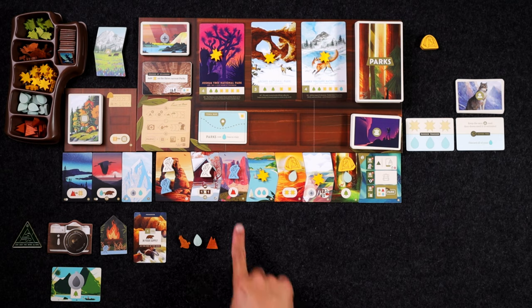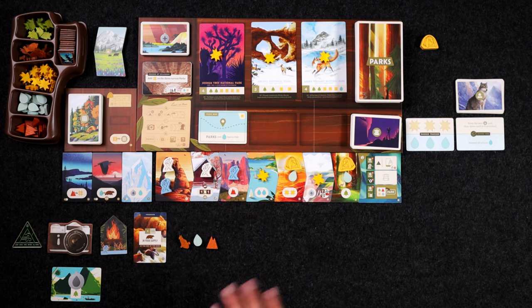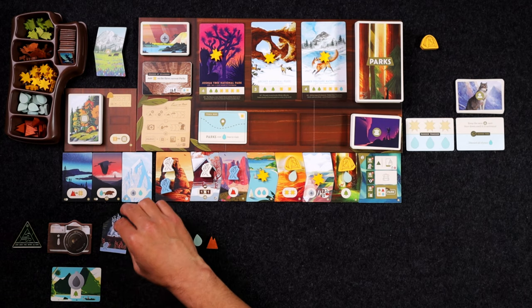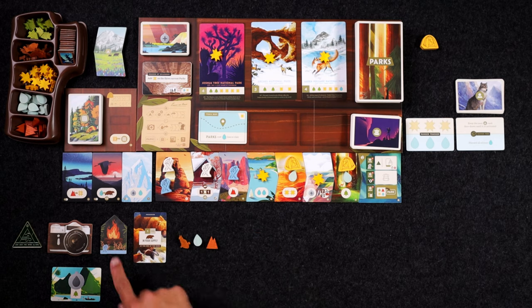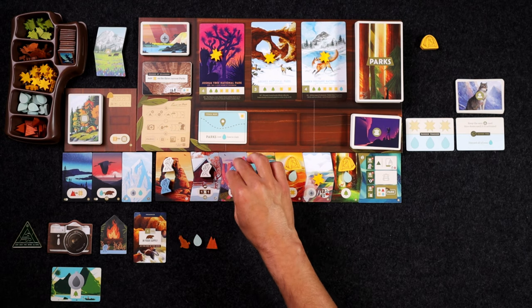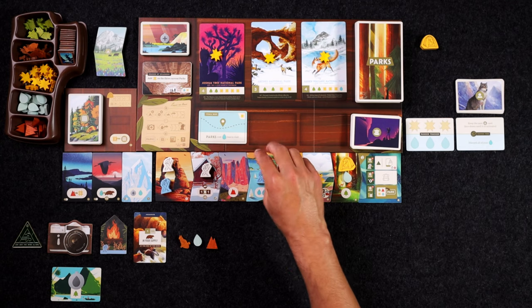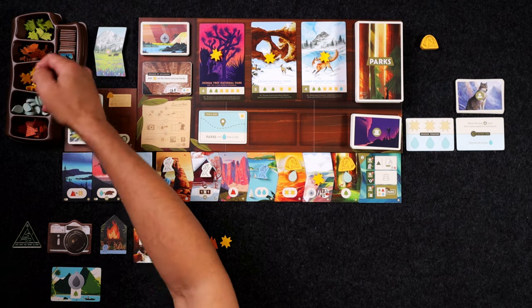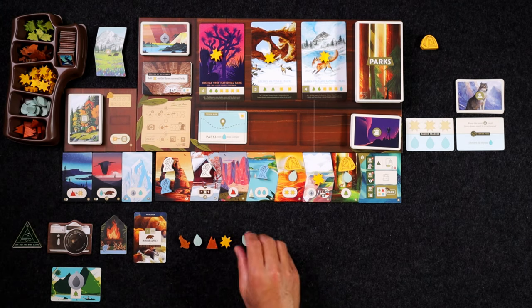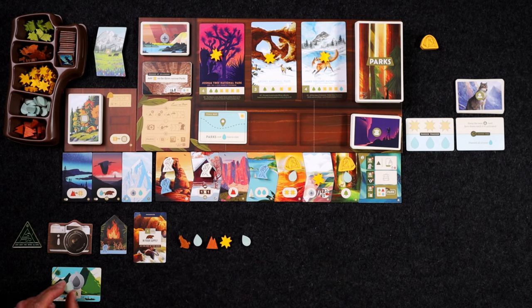Now it's my turn. I can choose to move either my meeple in front or this guy back here. You cannot go where any other meeple is unless you spend your campfire token — if I wanted to go here or here I would have to spend my campfire token. I don't think I want to though. Instead I'm just going to move my guy who's in front one space forward. We're going to grab that sun, get two water, and immediately since I've grabbed this water I can place one water onto my canteen in order to use its ability, which in this case is to get a tree.